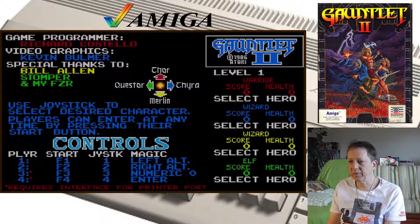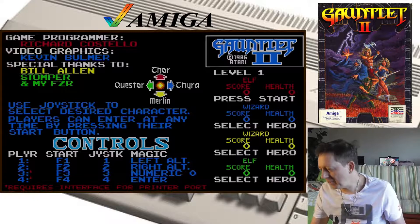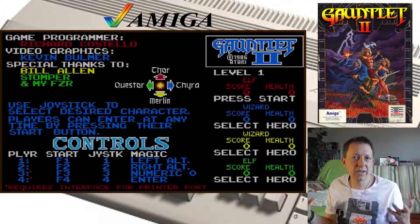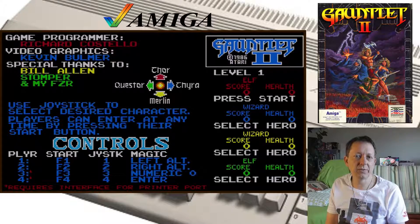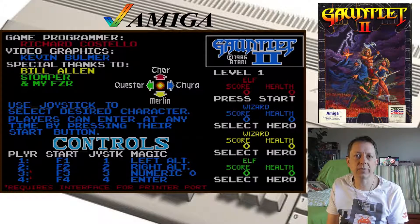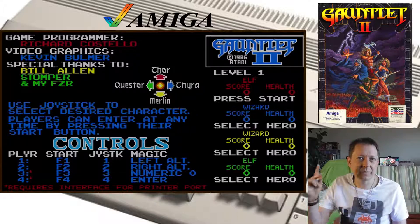Gauntlet 2 auf dem Amiga 500 unter Kickstart 1.3 — hat auf jeden Fall mal wieder Spaß gemacht, ein Ründchen zu zocken. Ihr habt mal gesehen, wie die Amiga-Version von Gauntlet 2 aussieht. Ich hoffe, das Video hat euch gefallen. Wenn ja, würde ich mich riesig freuen über ein Like von euch. Und noch geiler, wenn ihr den Kanal abonniert — vergesst nicht, das Glöckchen zu drücken, weil sonst kriegt ihr keine Nachrichten. Ansonsten bleibt mir treu, empfehlt mich weiter — Ciao bis zum nächsten Video, euer Tomaniac!